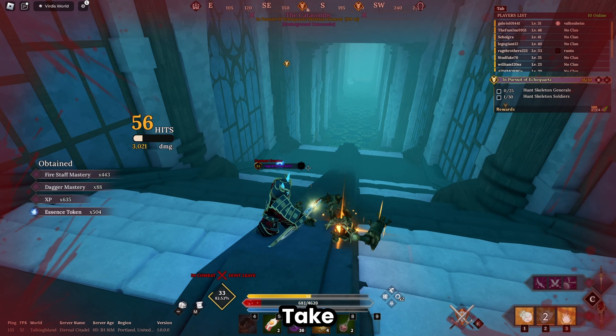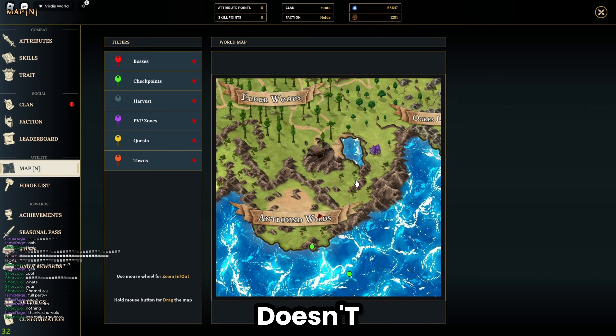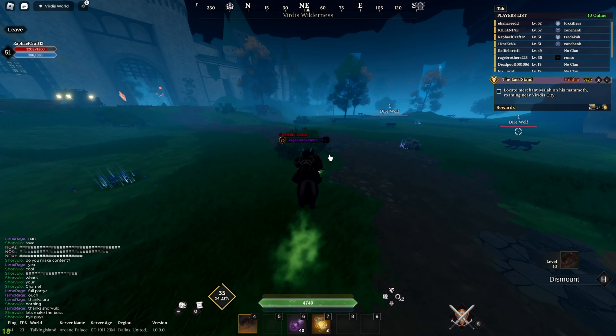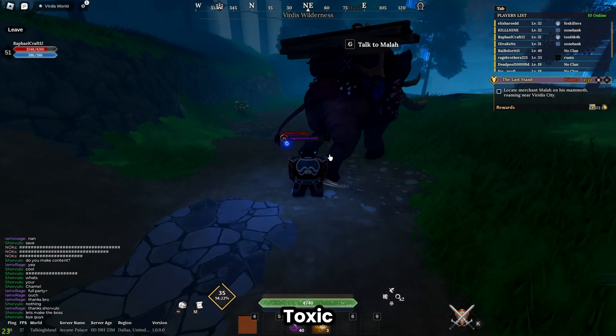Now on to the escort quest — I'd helped someone else with it earlier so I try it solo first. Another player named Sherovolo shows up and helps clear everything out, which is an absolute lifesaver since I was already low on health. I'm at about 87% story completion with around 10% left to go. I do this on my horse so I can run if needed. The escort reaches the final location and the quest completes — thanks to that absolute legend.